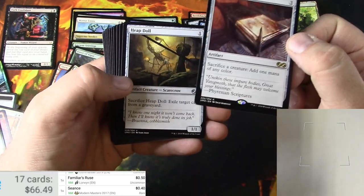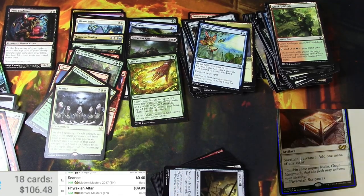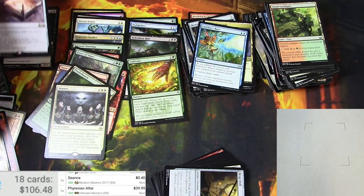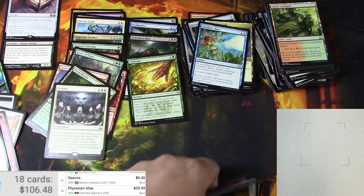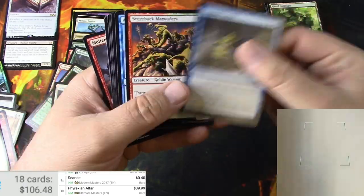Elemental, miraculous recovery, phyrexian altar for the win — that's pretty decent, a great way to close this out. 39.99 — I'll take it. Uncommons: heap doll, sigil, brawn, treasure cruise.